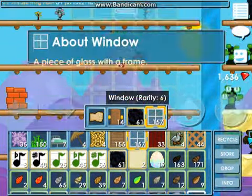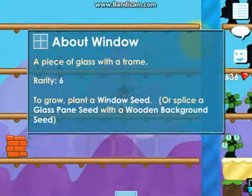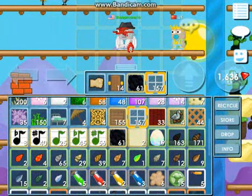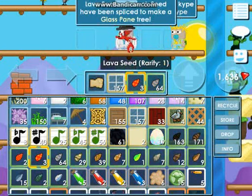I've tried to farm them a long, long time. To make a window, you need a glass pane and wooden background. To make glass pane, you need a wooden background.